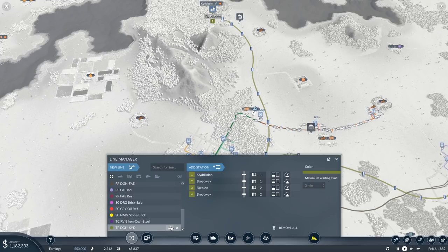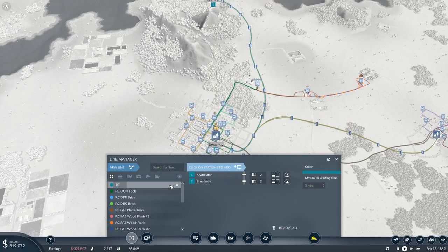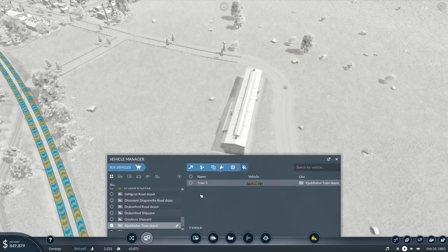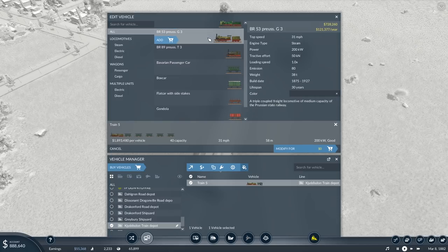New line — I guess we'll actually rename this one. Dahlgren to KJD. And this would be TC. Who is this new train? BR-89 T3 — more powerful, less tractive effort. So it will accelerate faster but be a lower speed, and it cannot go up as much incline. Touchless emissions, a bit less weight, longer lifespan. Yeah, I think we just continue with what we've got — that's fine.